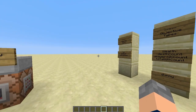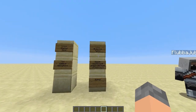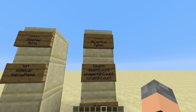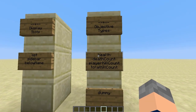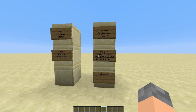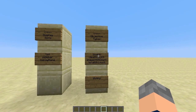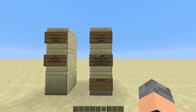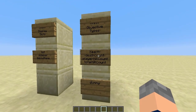We're going to go over display slots and objective types. Objective types would be a good start — there are five different types. The first one is health. That's fairly self-explanatory. If you make an objective and it's a health objective, your score will be your health. So if you're at full health, you'll have a score of 20, and if you're dead, you'll have a score of 0. It defaults to what your health currently is.